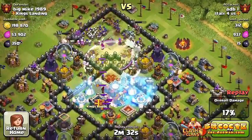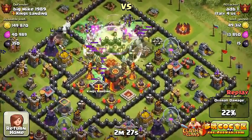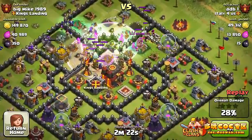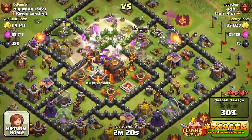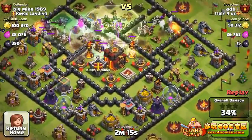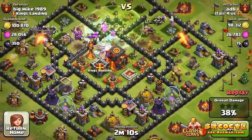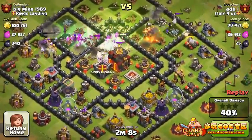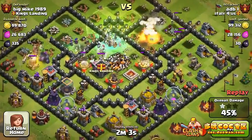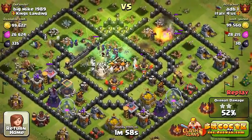Maybe if I really get good at it I might use witches, but I like GoWipe and Hog Riders — those are my favorites from the results I see. Using the jump spell is quite effective with witches; they're already in the center. Nice — they're getting funneled in. A giant bomb went off; I don't think anybody was near that. Looks like we still have a bunch of witches on the field, and now working on the Town Hall — that's going to go down really really fast. Already 47%.